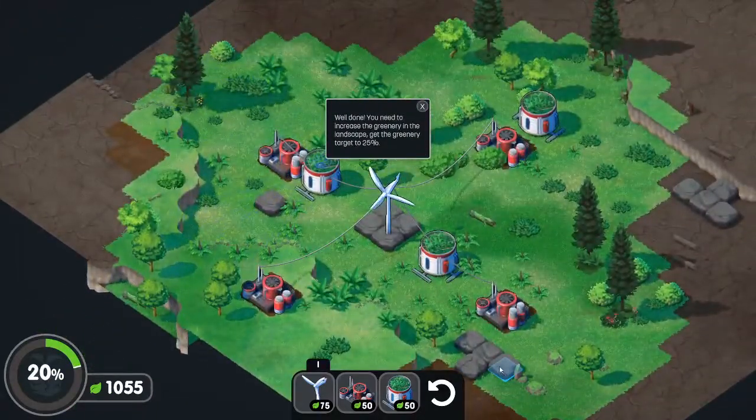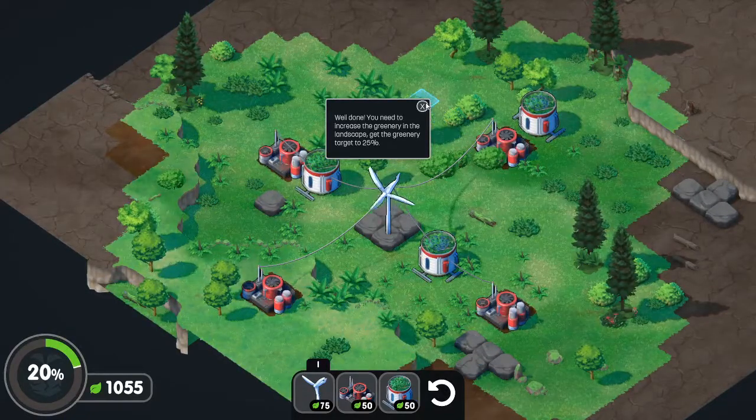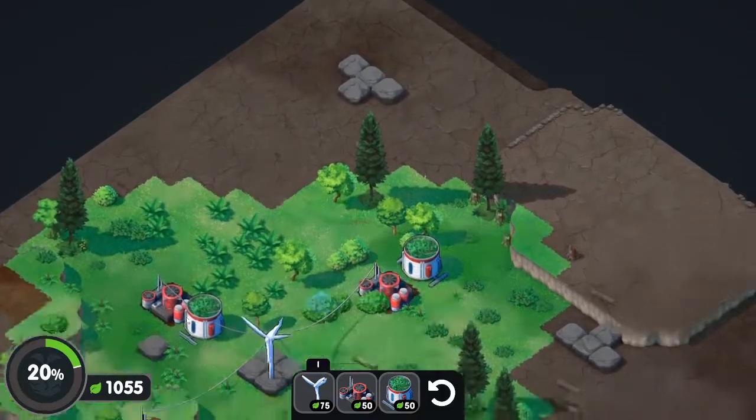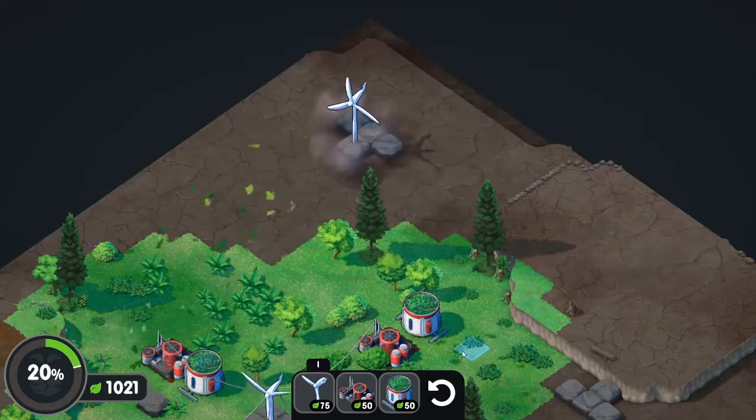Well done! Now I need to increase the greenery in the landscape and get the greenery target to 25 percent. It's currently at 20 percent, so I'm going to place a windmill over here.